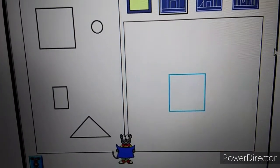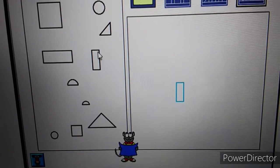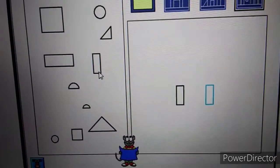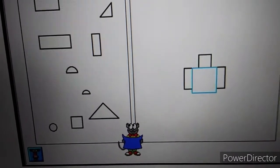Please give me a square. Please give me a small rectangle. Now I need another small rectangle. Please give me a small square. Now I need a large square.